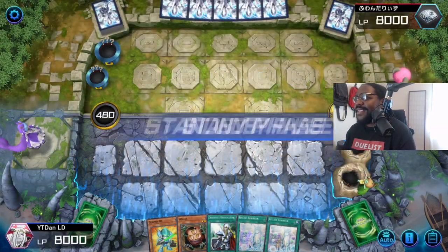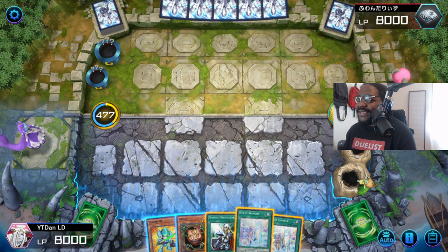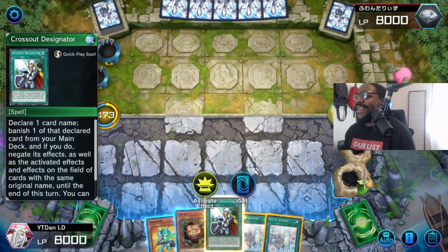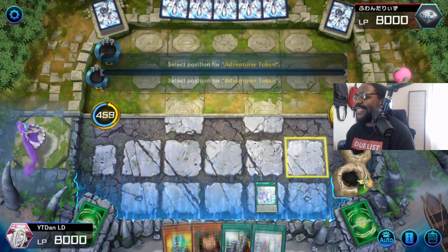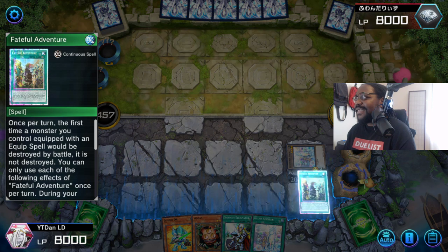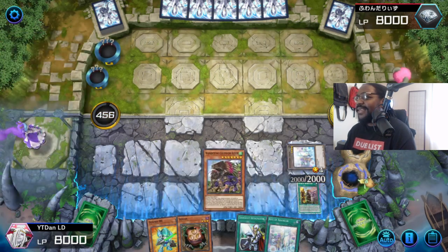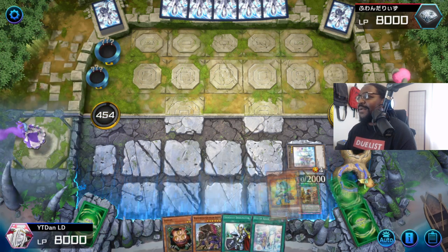This is pretty decent. I actually can rock with this. Let's try to do that full combo actually, since we opened with Crossout Designator. Activate, right? Response? No response. So no Maxx C, so that's great. That's excellent, no Maxx C. Search deck, add the Griffin Rider, put the Deathspot in the grave. We're about to do full combo.